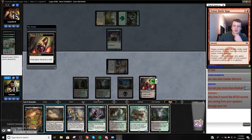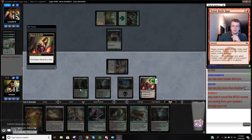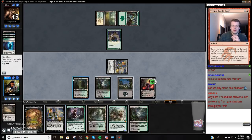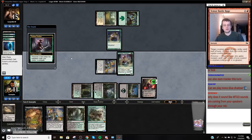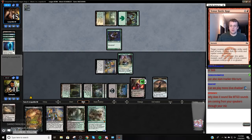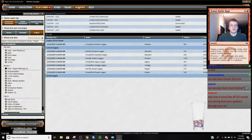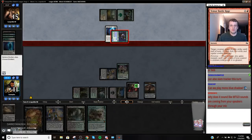Like there might be a world where I gain a bunch of life. And then I actually kind of want to play Tireless Tracker and play Blooming Marsh just to be mana efficient, because there's not a huge difference between Tarmogoyf and Tracker. Them ditching Spirit Mantle is kind of good for the home team — we're just going to be mana efficient. Oh, I reinstalled Modo and I didn't turn off the settings.